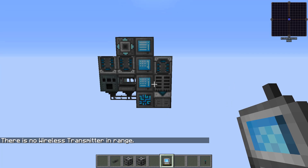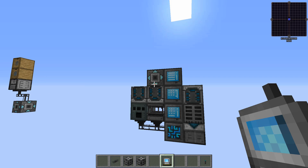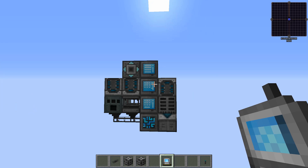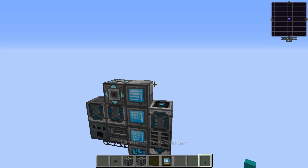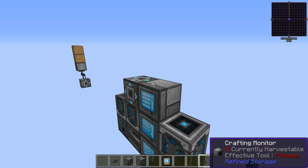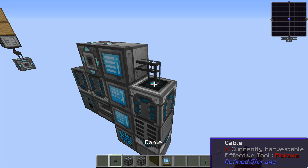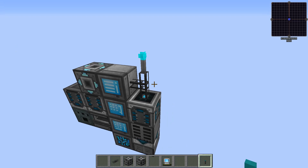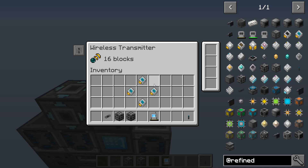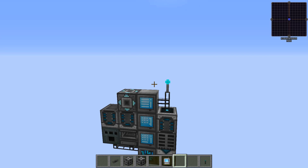So if we right-click now — nope, there's no wireless transmitter in range. This is the network transmitter/receiver — this is not the wireless. To do that we need to put in the wireless transmitter, but if we try to add that onto the system it doesn't work, because it needs to have a cable and it needs to be connected to the top of a cable.